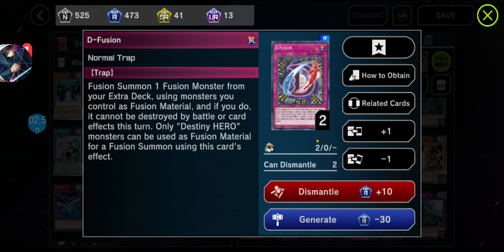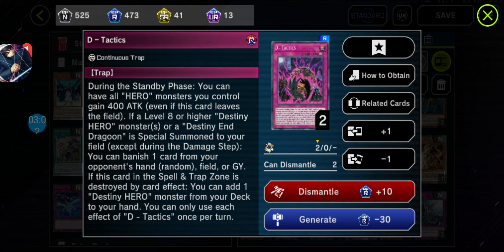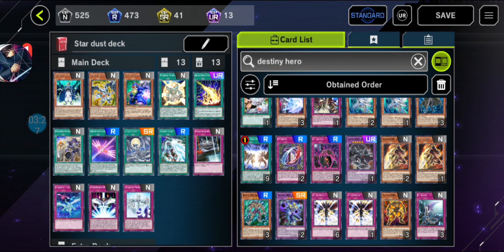As we go along, we got D-Vision — basically a Fusion Trap card. And we got D-Tactics. If your opponent has no cards... basically if you destroy your opponent's spell trap zones, I recommend it. Because if you don't destroy this card, your opponent's Destiny Hero will be increasing by 500 each turn.